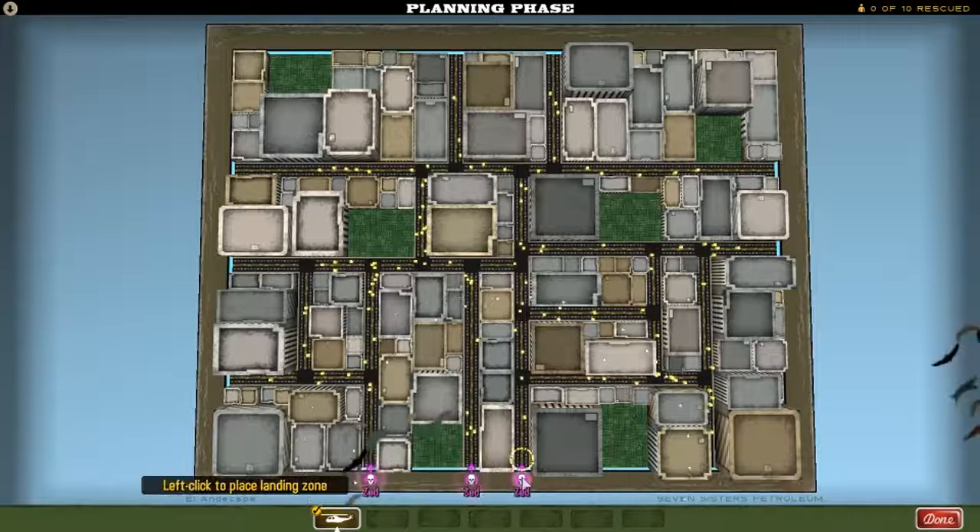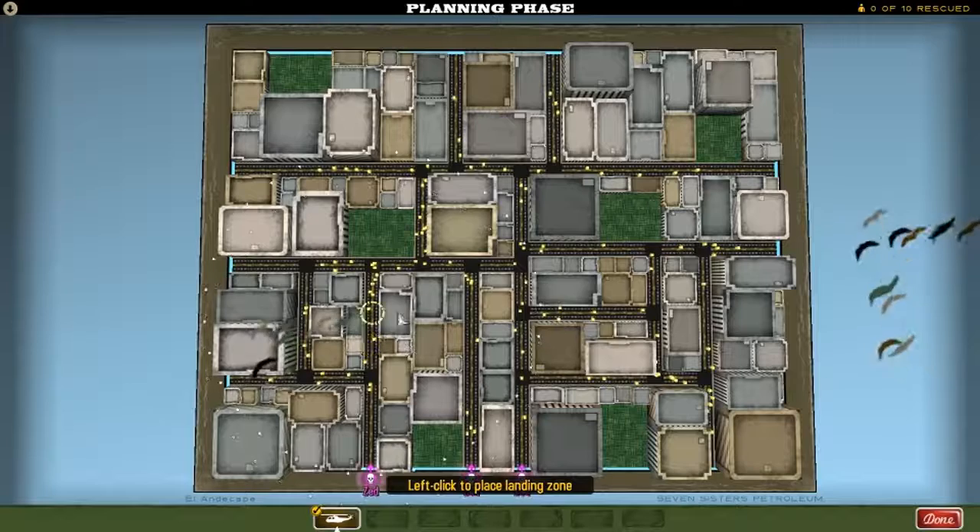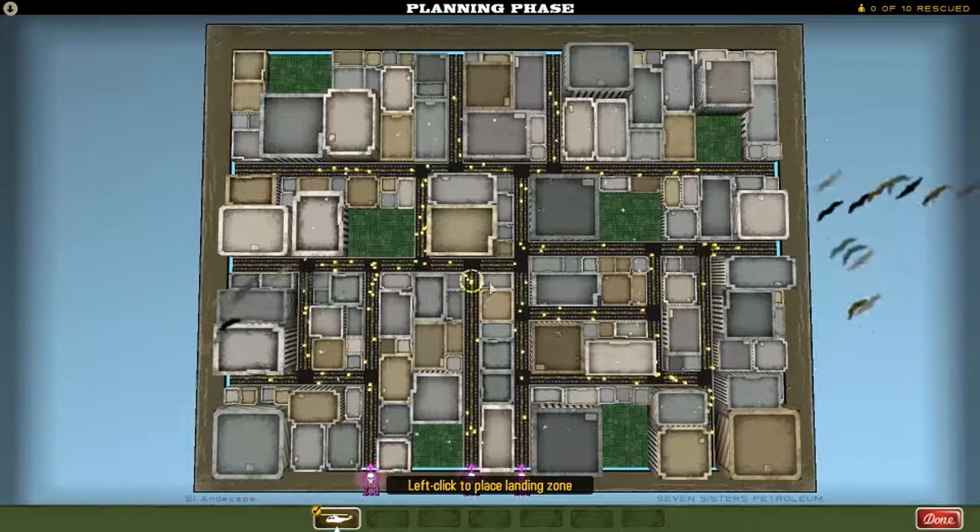We can't kill any zombies on this particular first level. So helicopter placement - just try and pick up as many chaps as we can. We'll put it there.